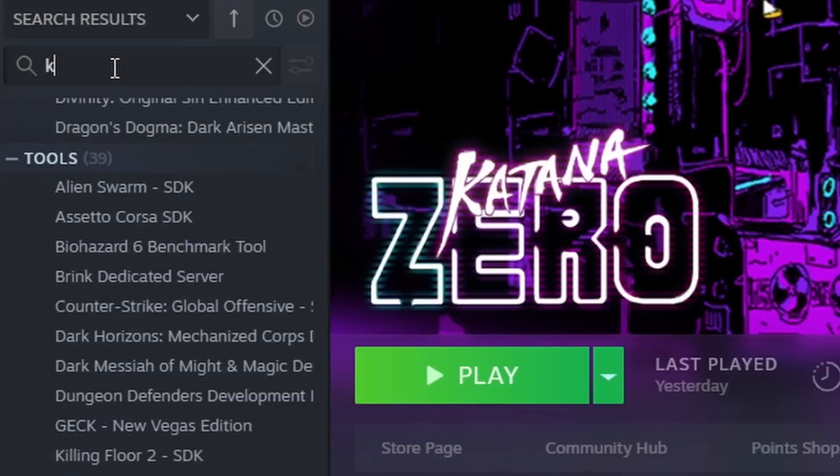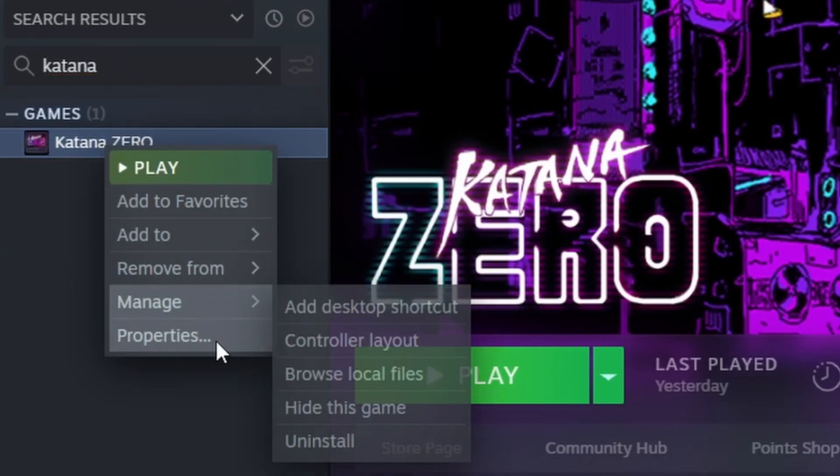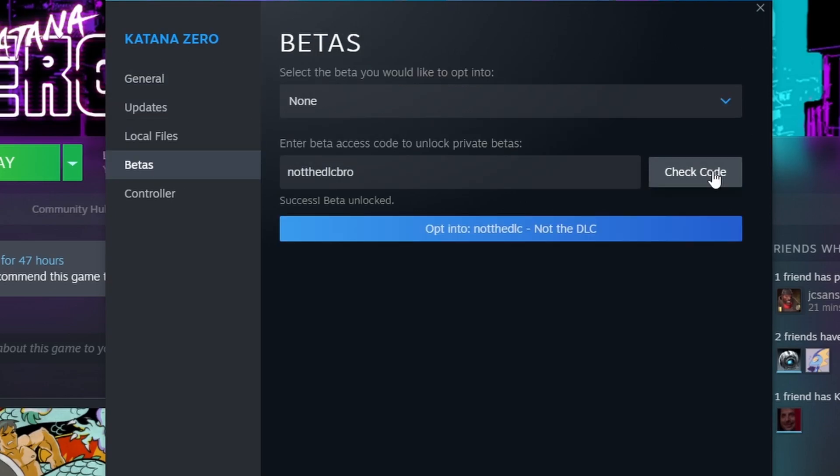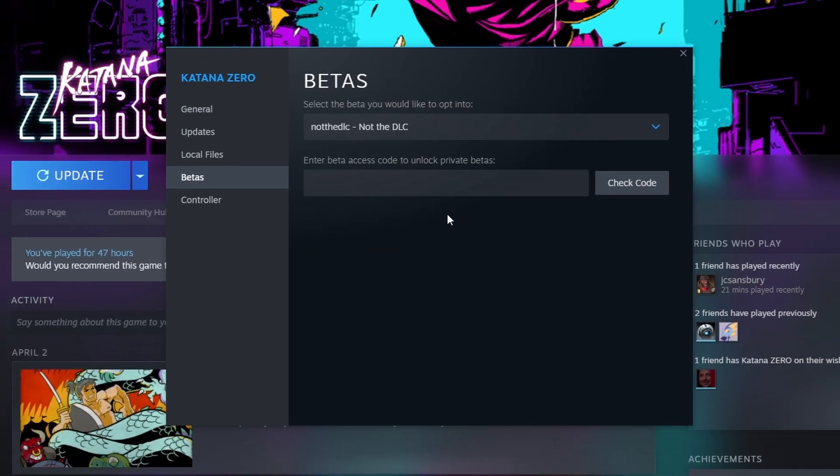Simply boot up Steam, find Katana Zero in your library and right click it to go into properties, then go into betas and type in the code and hit enter. Once you confirm there will be a small update and you'll be good to go.